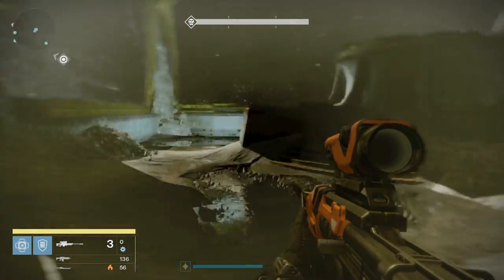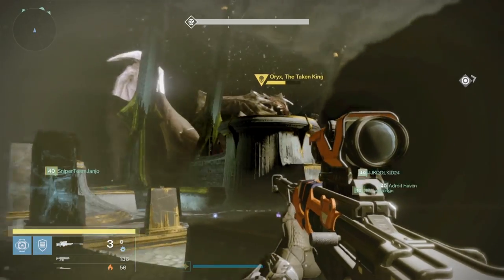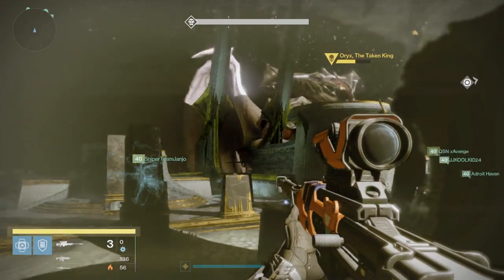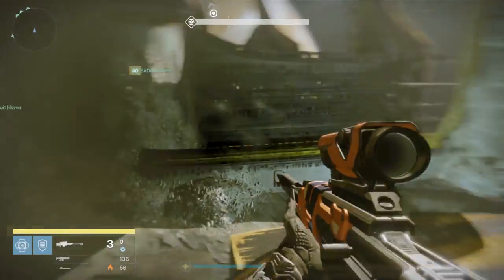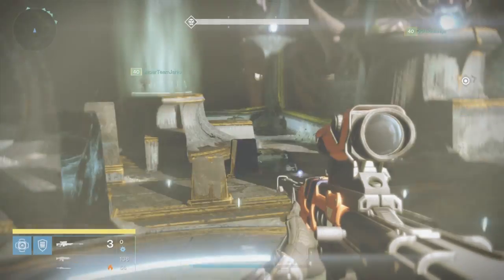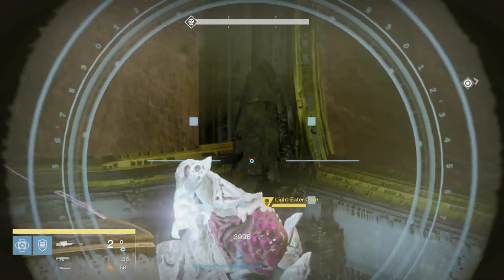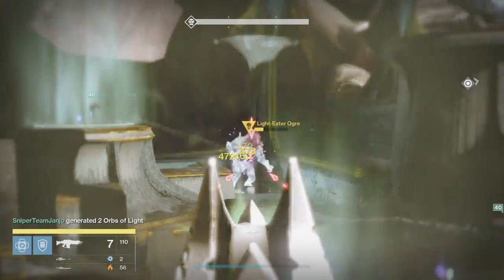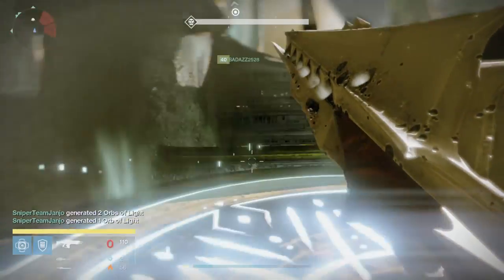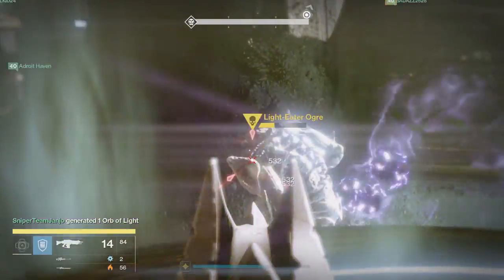The platform order starts one place from under the brand. The brand is going to be way up in the air and you start the order from one place under the brand. Just like the Daughters, the one guardian responsible for the platform where the brand is hanging above doesn't need to step on their platform. That person can help out with ogres, and it's really important that they do.